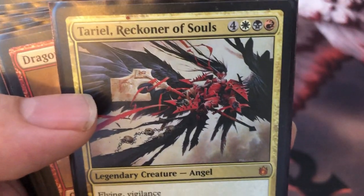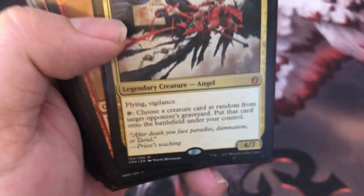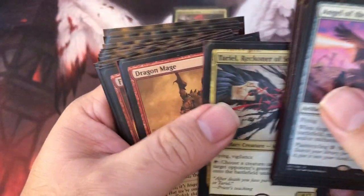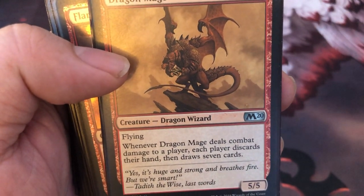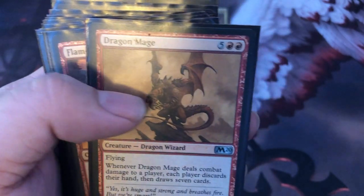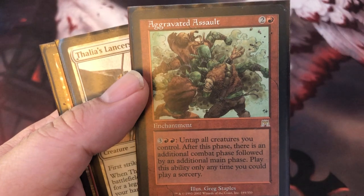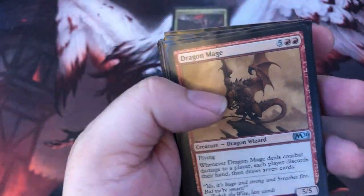Terial Reckoner of Souls — great piece of art, looks more of an Eastern art style. You can also fetch creatures from other people's graveyards if you want. If not, it's a 4-7 Flying Vigilance, not bad. Here's our Dragon — Dragon Mage. When he deals combat damage to a player, each player discards their hand and draws seven cards. Now you get him going — there's an infinite combo in here. Get him, Smothering Tithe, and Aggravated Assault, and you've got infinite combat steps. Everyone draws seven cards, you're going to get the five mana to keep going, as long as there's one person without a flyer. And he's a dragon, so he comes out for free.